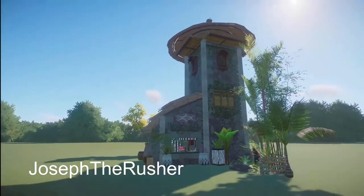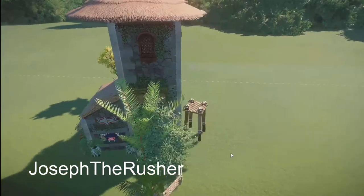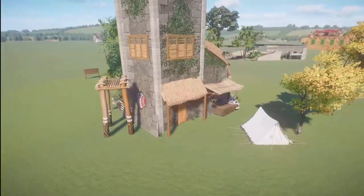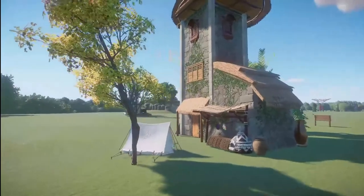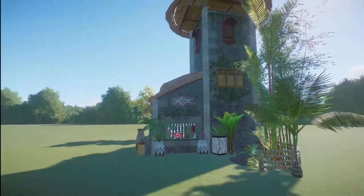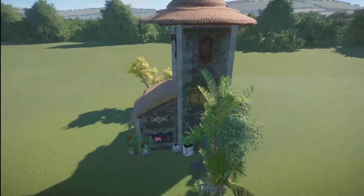Joseph the Rusher has made a Jungle Store Watchtower. You can bring this into your zoo for right around $4,000. A really, really great job you've done here. I love all the little extra things that you put in here. Thank you so much for sharing this with us.